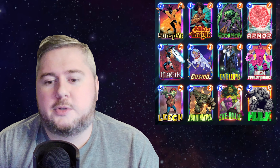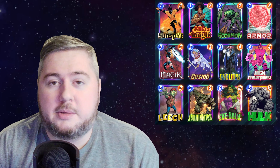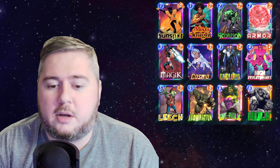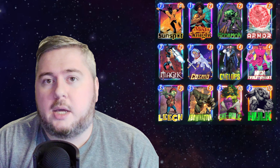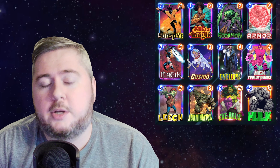I'd rather just throw Shocker back in and go full Infinat with this style deck. Otherwise you'd want to rework a lot of the fundamentals. You could go with more of a full classic High Evolutionary, take out Leech, throw in Spider-Woman, and potentially get off a really cheap or even free Abomination on turn six. Yeah, it's a strong deck — like and subscribe if you haven't already, and enjoy the games.